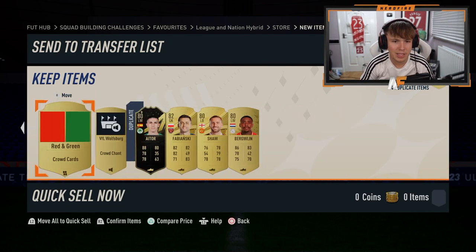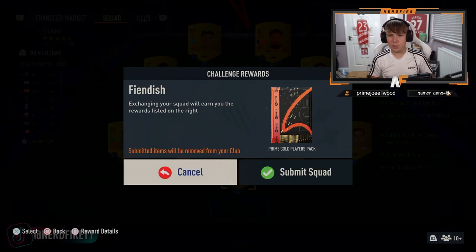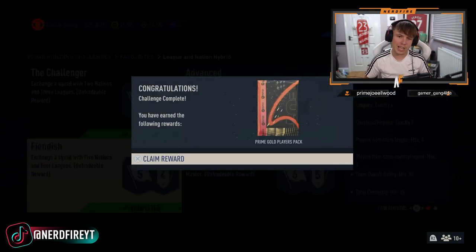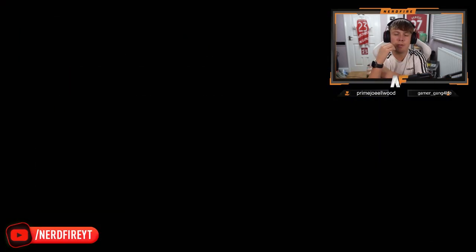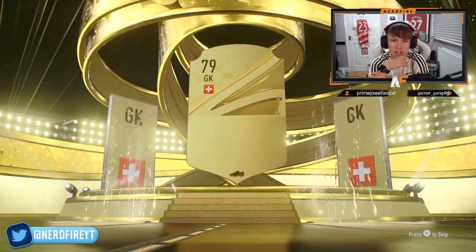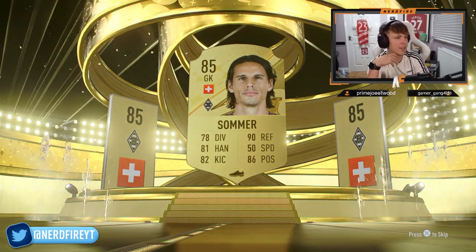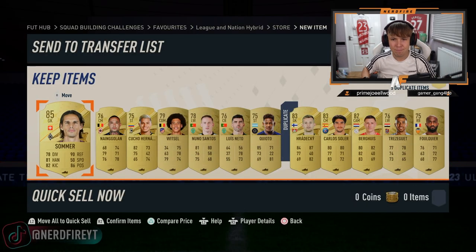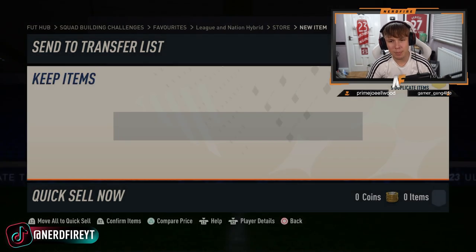We got an inform, we got Shaw as well, but that is not great. Phoenix SPC completed - prime gold players pack. Let's hope it's better than that mega pack. We didn't even get a board in that one. Who is this? Sommer - 85 still, it'll do for fodder. Not really anything special again.